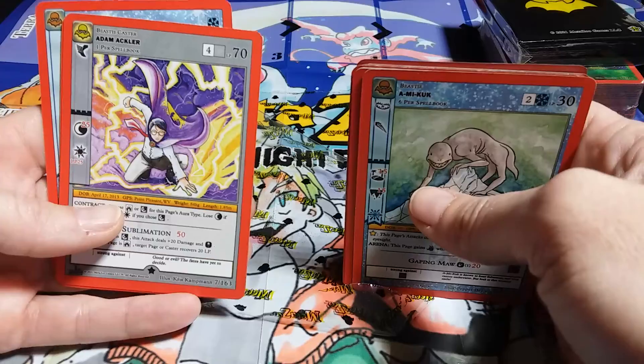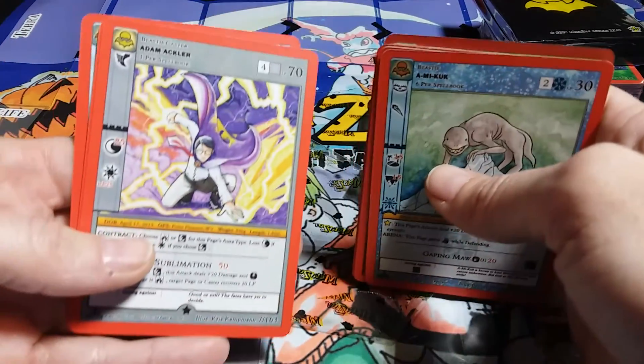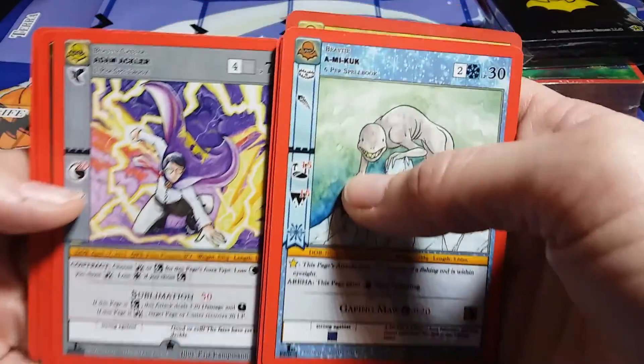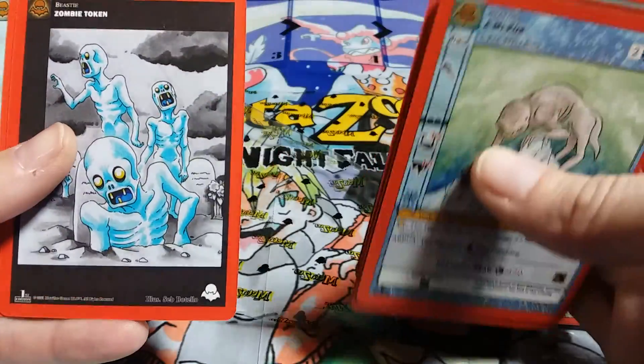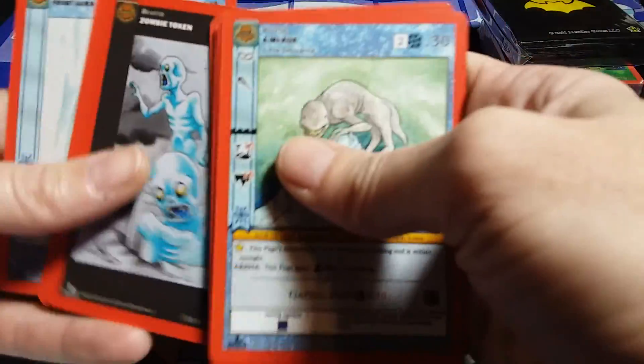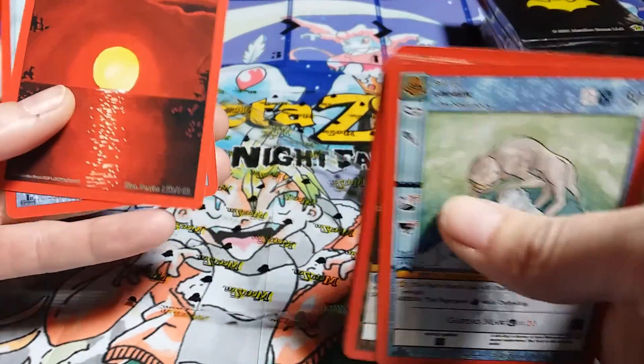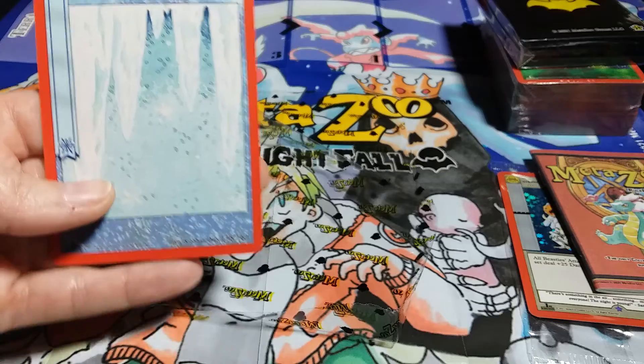That's one of... What do they call it? Adam Ackler from West Virginia. And our tokens — we got a zombie, a dusk, and a frost aura.